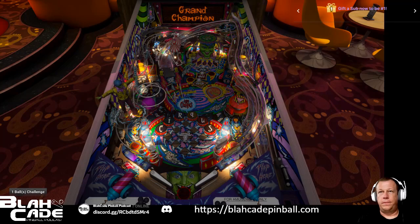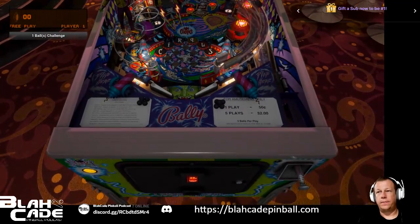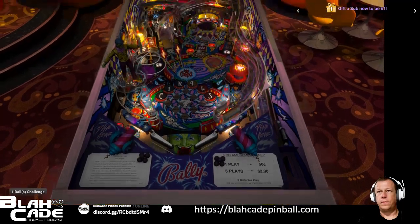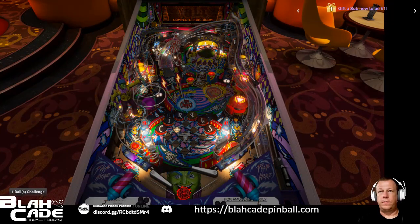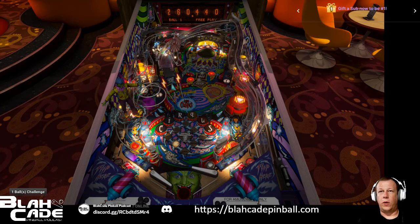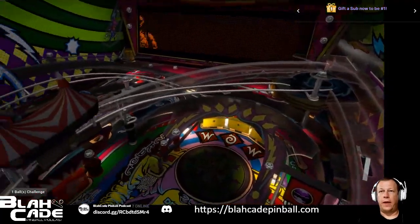Purple looks really good. Let's make it count. A good start. Really, this one's about whatever you can get your hands on, basically. You can get Moldy Ball, get Moldy Ball. Just get the points.